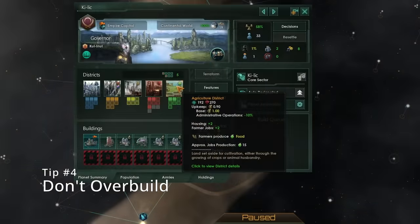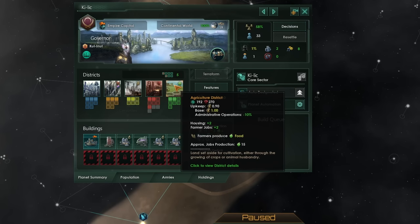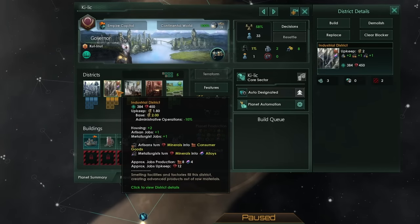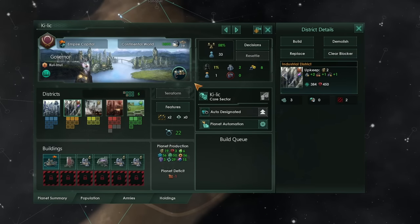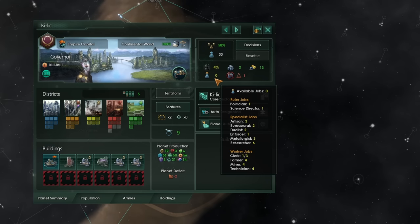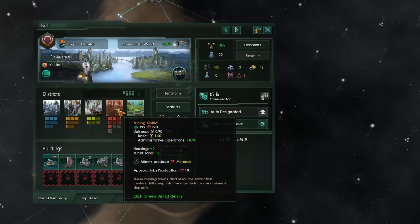My next tip is don't overbuild. This is a trap many new players fall into — they want to expand their economy so they start building lots of additional districts. Districts only add jobs and have some form of upkeep; they usually don't produce anything outright. The same is true for buildings. In order to actually produce anything, we need pops working those jobs. So reduce your available jobs down to basically zero if you can, then preempt unemployment by having possibly one job available or beginning a district before the next pop grows or is assembled.